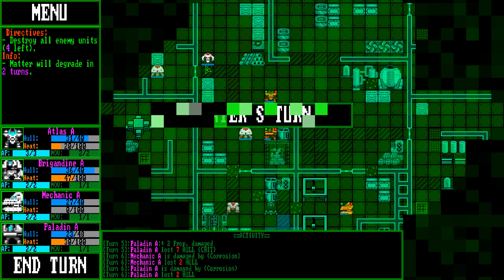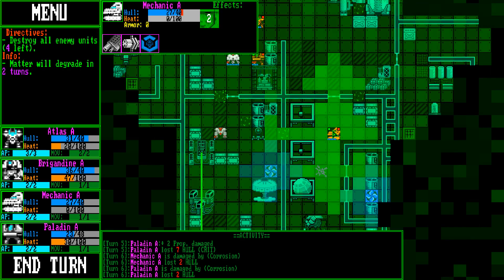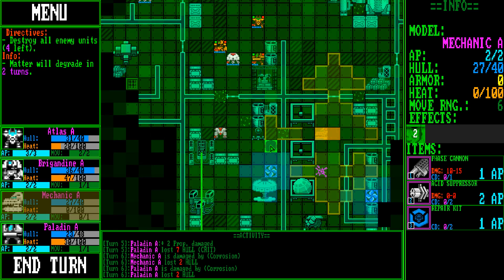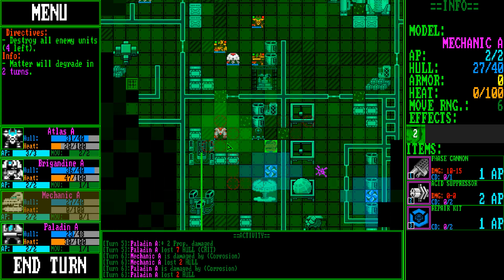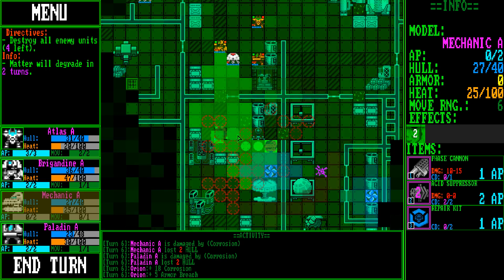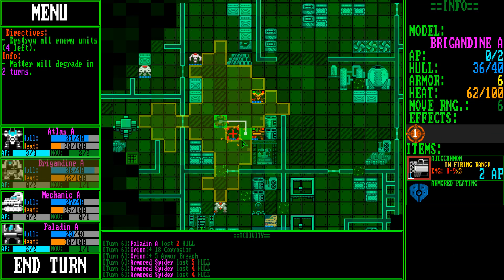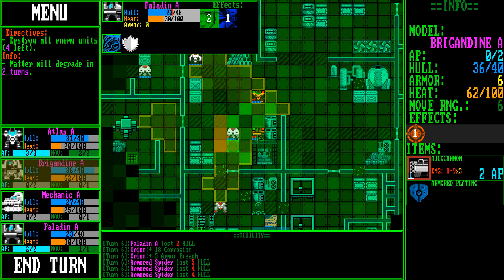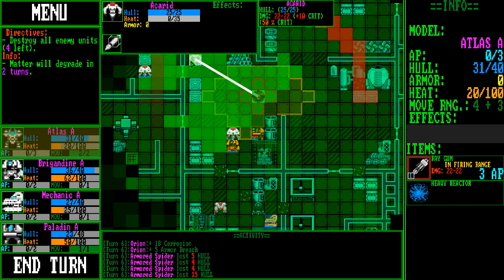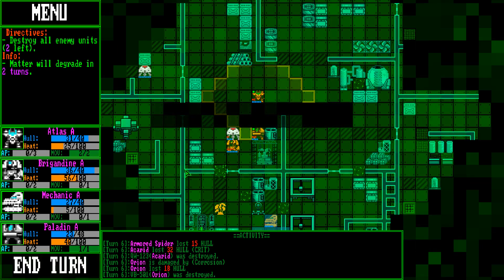There he is. Armored spider and an acrid over this way. What's the purple stuff? Just remains. This is in the way, so I can't actually shoot this guy — but I can if I go here. Let's do the acid thing. Nope, no range. Just blast him. Oh, nice shot!